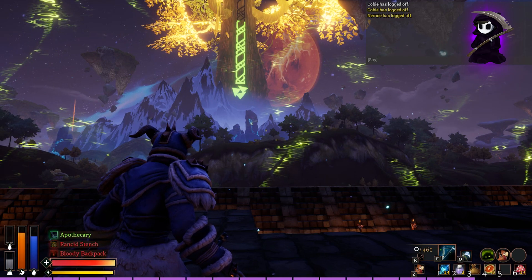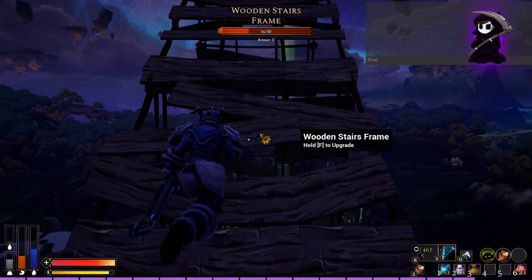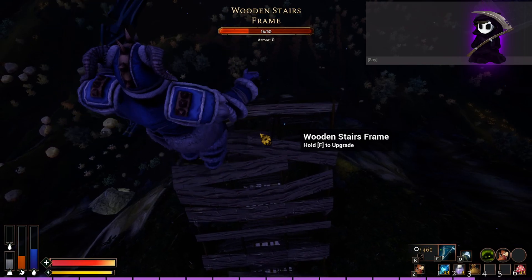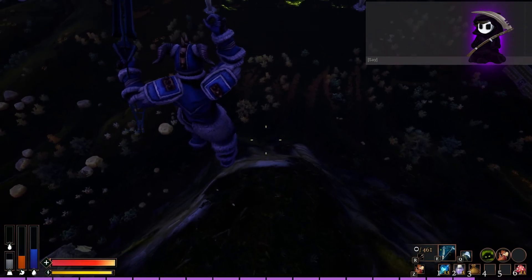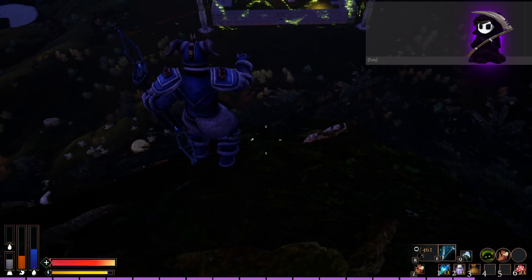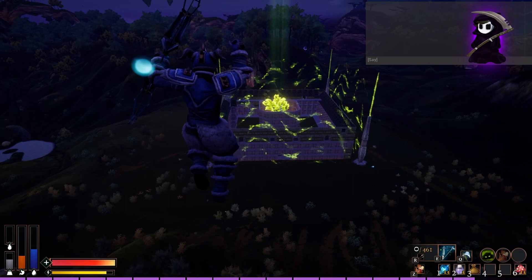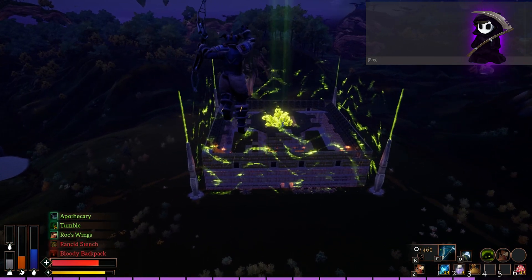Once you have those two traits, find a good hill overlooking the structure you wish to enter or the direction you want to move in, and jump off it. Once you land, if you fell far enough to receive fall damage, your Tumble passive should activate and propel you forward. As soon as this happens, quickly tap your Rock Wings ability — and boom, there you have it.